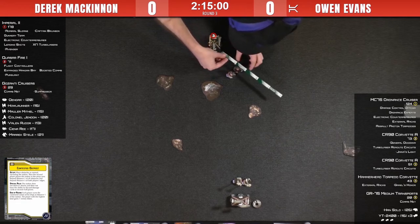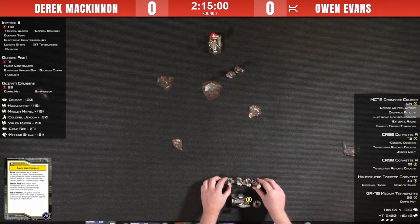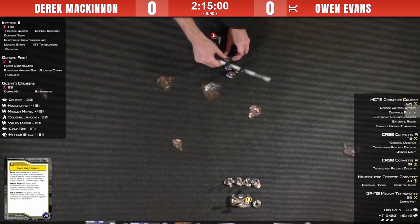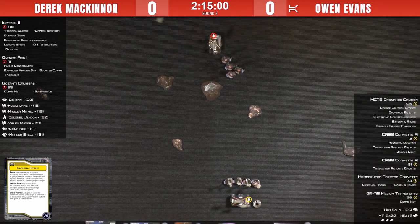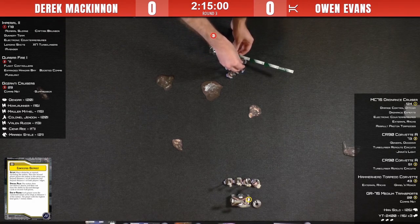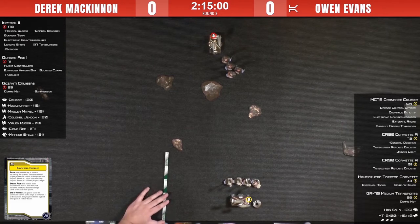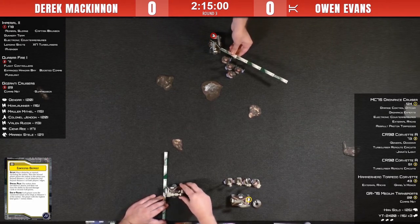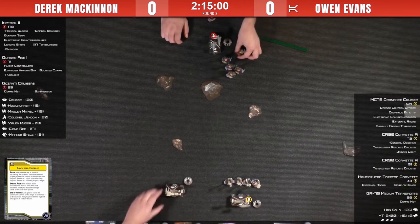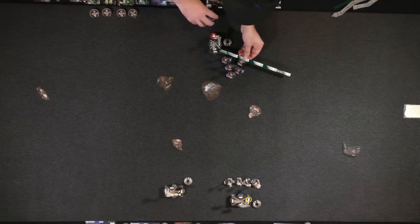The power of Owen's list is in his ships versus Derek's list, which is mostly — I mean, he does have a hard hitter in his Avenger — but a significant amount of his firepower is going to come from his Sloan aces. The objective is Contested Outpost, and Derek is player number two. Contested Outpost is generally a good one for lists that have a huge tanky heavy hitter ship, and doubly so if you have a lot of squadrons, because any ship that tries to get in can get greeted by a swarm of fighters.